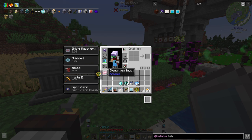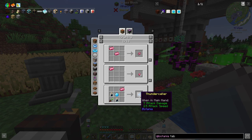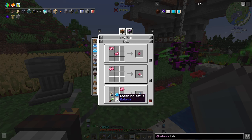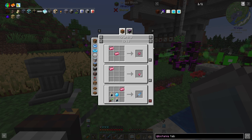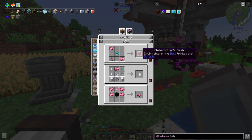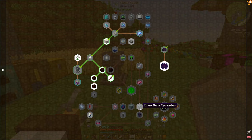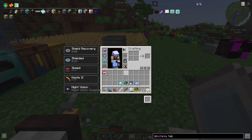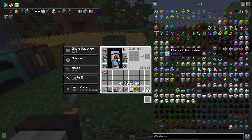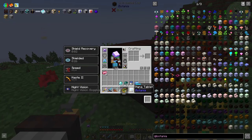What else can I do with this elementium? Shears apparently, thunder cooler — that sounds cool — and ender air bottle, though I don't know how to get that. Anyway, let's keep going. I want the elven mana spreader, so I need dreamwood. To get the dreamwood you just chuck livingwood into the thing.